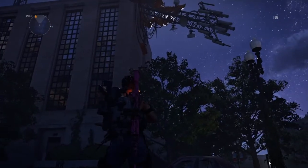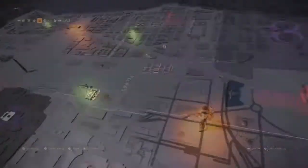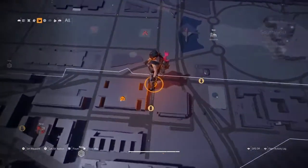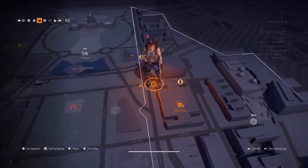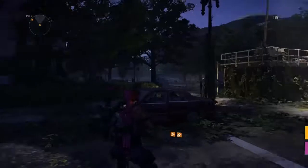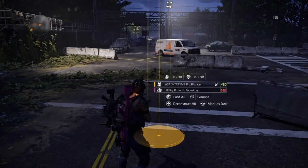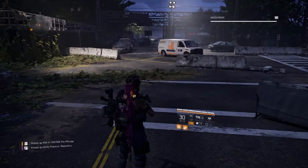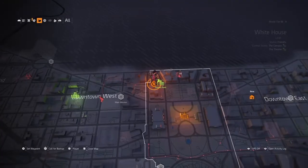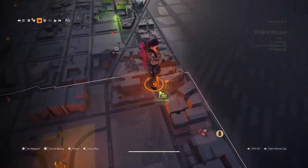The next one is here guys. Spawn at the safe house nearby, run around this corner, look up and you will see the box hanging from the building. Your loot actually spawns directly on you because there's nowhere for it to fall.